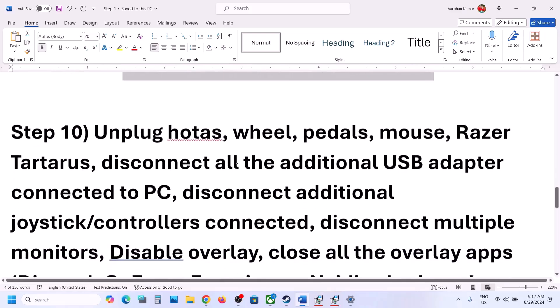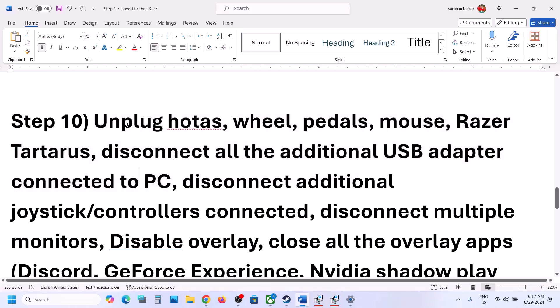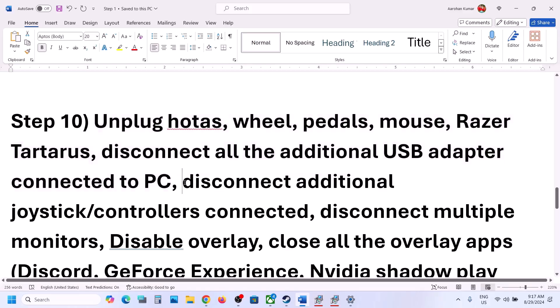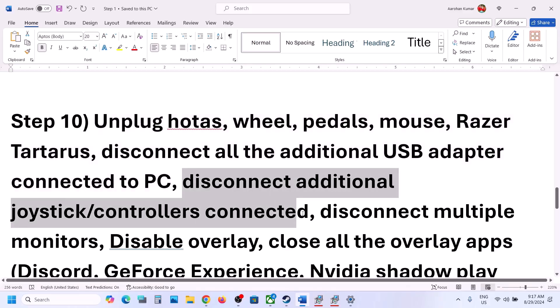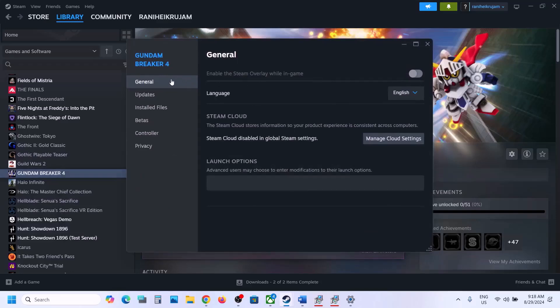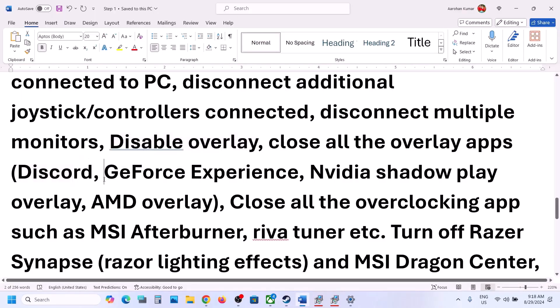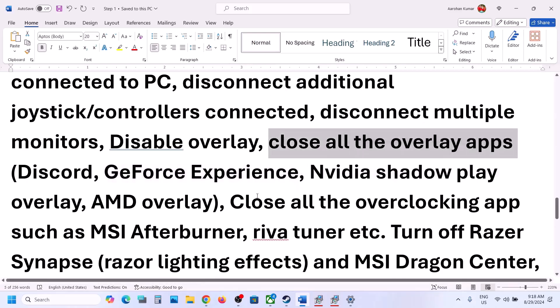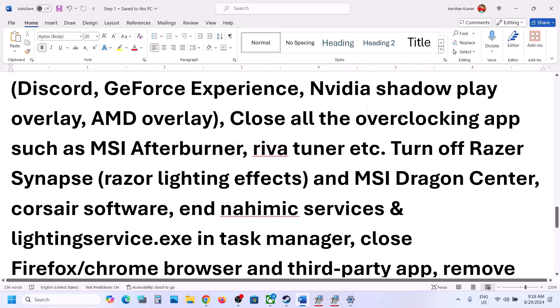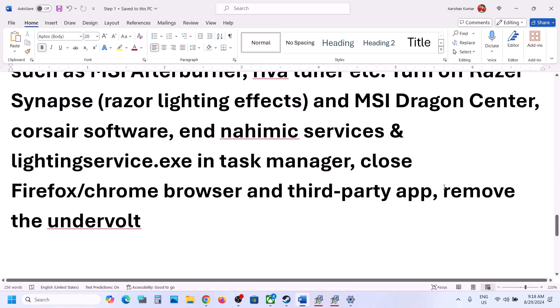The next step is to unplug all external devices you're not using — steering wheels, pedals, USB adapters, USB dongles, extra controllers, and extra monitors. Try launching the game on a single monitor. Disable overlays: in Steam, turn off 'Enable Steam Overlay While In-Game.' Also turn off Discord overlay and GeForce Experience overlay. Close all overclocking applications like MSI Afterburner and RivaTuner, close all third-party apps and browsers, and remove any undervolts before launching.